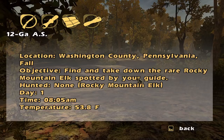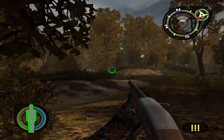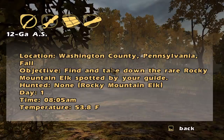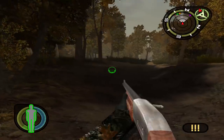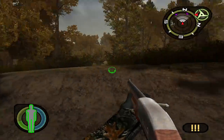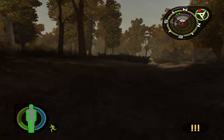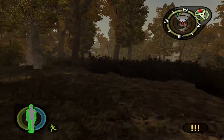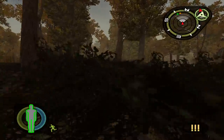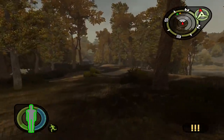Find and take down the rare Rocky Mountain Elk spotted by your guide. The other thing is, I have this shotgun scope — apparently I can't equip that. There's an orange one over there. I actually have no idea — this is gonna be a little bit of a learning process, but I'm liking this already. Some of the stuff with the minimap is a lot more crisp, I feel like, than Alaskan Adventures was, so it's good to feel like we're actually kinda moving through time in the right direction.